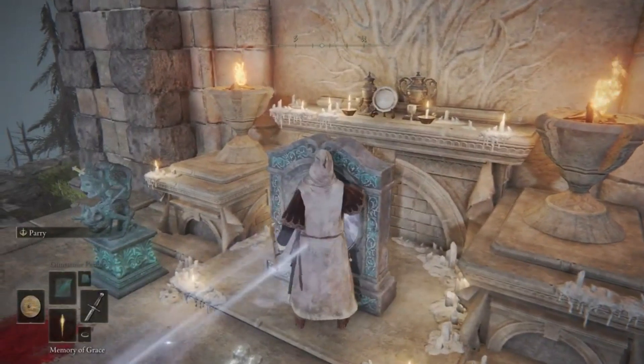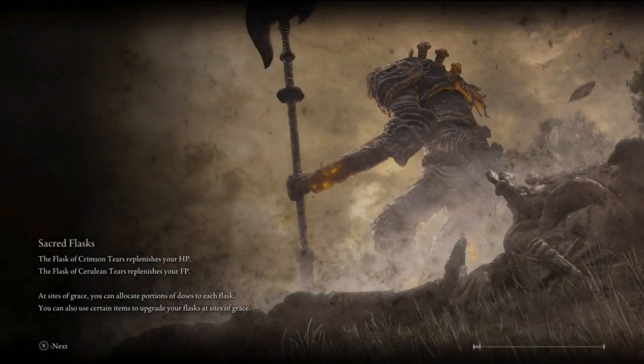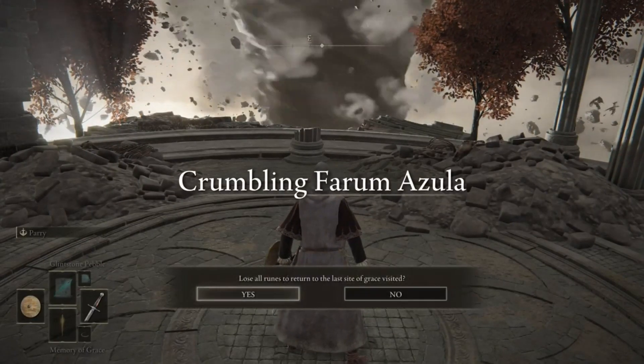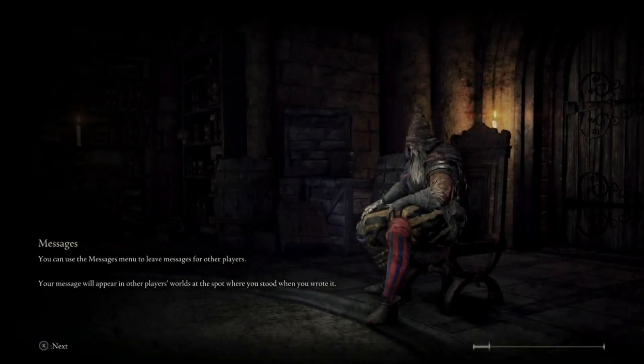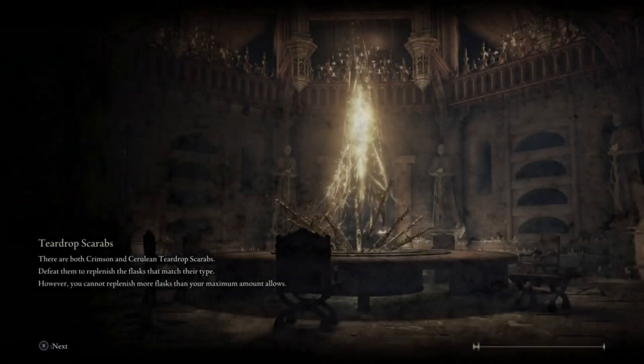We're going to be looking at how to wrong warp to glitch into Crumbling Farum Azula nice and early in the game. There are two prerequisites: you need to have Storm Hill Shack unlocked, and you need to go to the Four Belfries. Go to the left one, which is the first one you come up on in Four Belfries, and you'll want Storm Hill Shack.